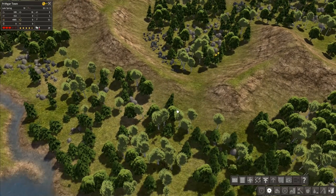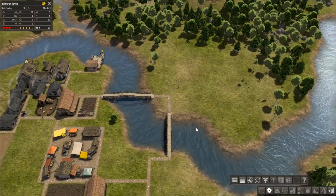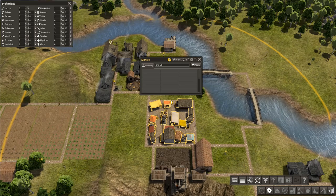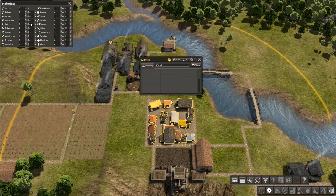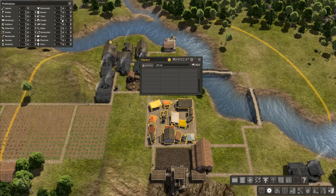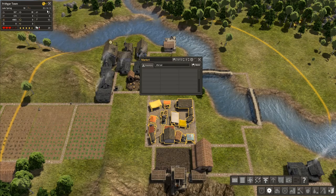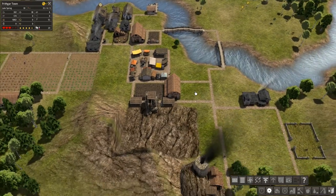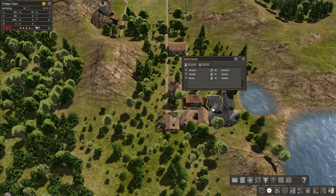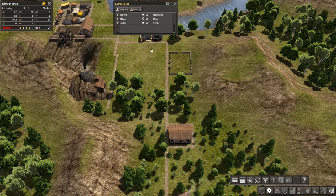Let's find some workers to assign here - we've got three laborers. Vendors collect and distribute goods at a marketplace, so I'm going to get two of those, which means we've only got one laborer. I'm hoping that fairly soon someone will make it through school and be able to help us out. We've got these four houses down here - they're getting fairly full.